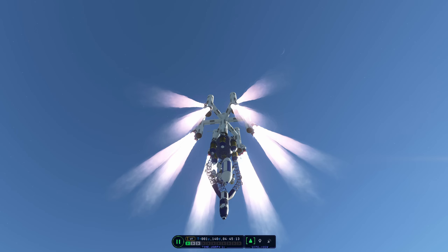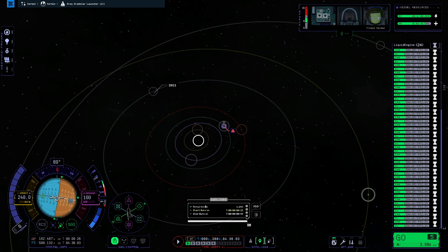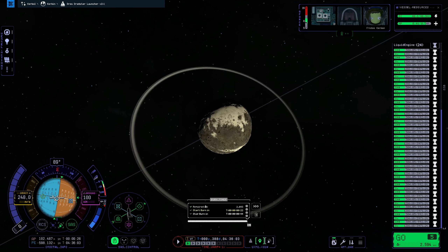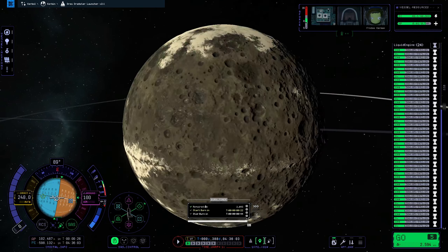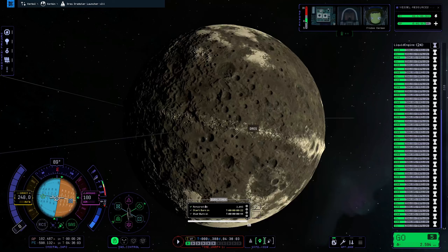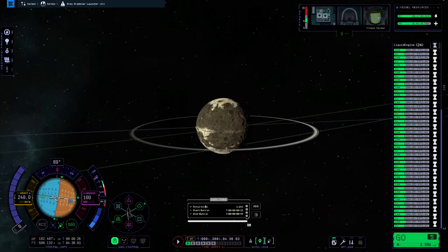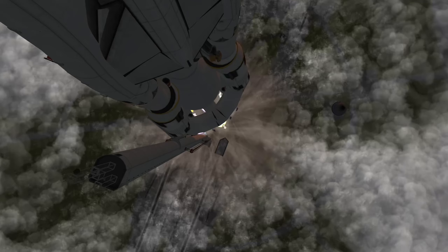I finally want to visit the planet Dres and see for myself what has changed compared to the original game, because there apparently have been quite a few changes. I know other people have already done that, but I deliberately haven't watched those videos because I want to experience it for myself. I also didn't just want to do a boring run-of-the-mill five-part lander on a boring old single-stick rocket. You've entered the shadow zone and here we build big — at least we did so in the original Kerbal Space Program.